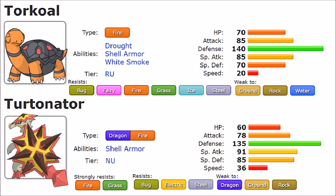When it comes to stats and distribution, they are very much alike. The bulky offensive spread is so similar that Torkoal was likely in mind when Turtonator was designed. Torkoal has slightly more HP, Attack, and Defense — 70 HP, 85 Attack, and 140 Defense versus Turtonator's 60 HP, 78 Attack, and 135 Defense — but it isn't by a whole lot and doesn't differentiate them enough to be decisive.